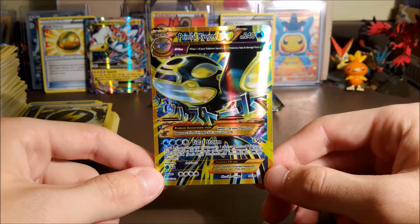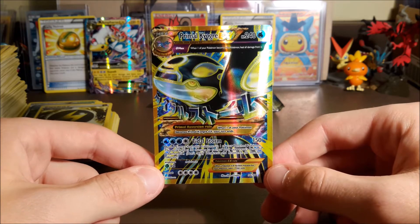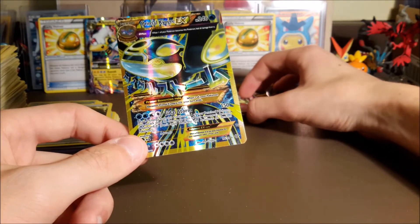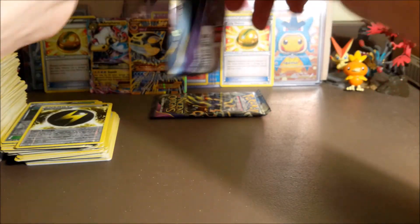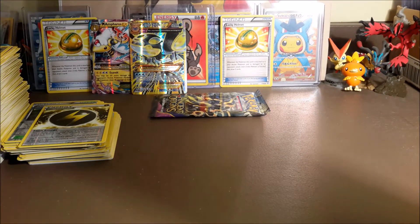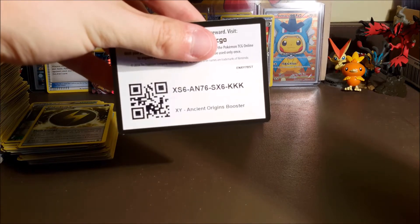We traded one away but we cannot get Groudon or Rayquaza — what is our luck? I shouldn't be complaining though — I believe this is our seventh ultra rare in this box and our third full art, which is kind of crazy. But all we can pull are Mega Ampharos and Primal Kyogre.